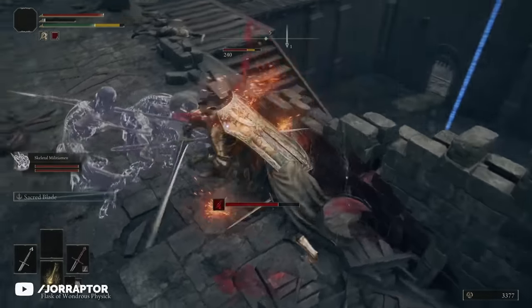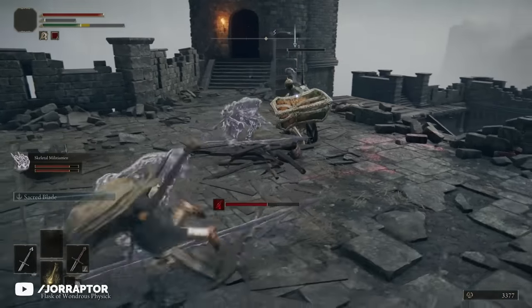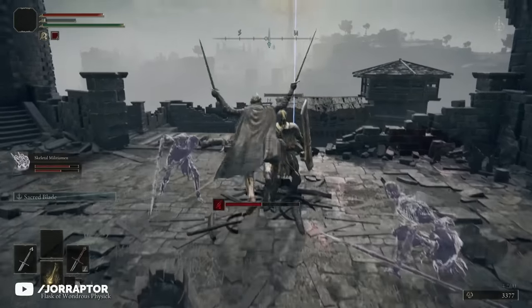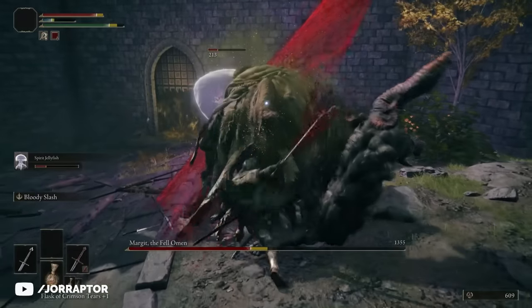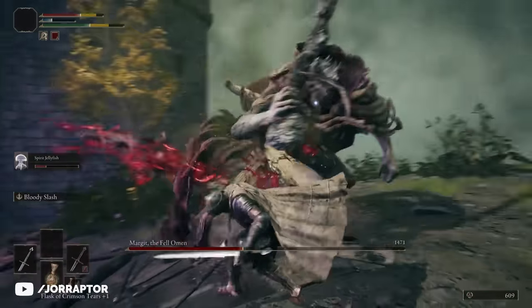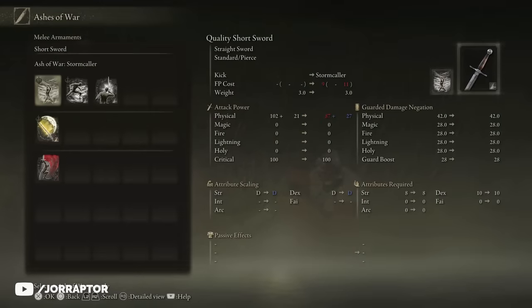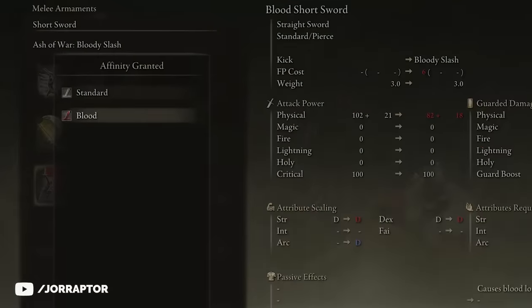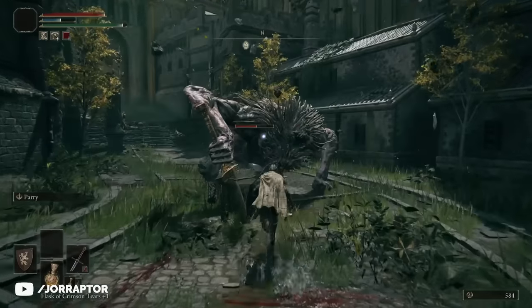The knight is a bit stronger than the rest of the enemies here. Use your summons to distract him while you hit him in the back, and once you kill him he drops the bloody slash Ash of War. This one can only be applied to swords and the weapon art you get is a pretty powerful slash, though it costs both FP and health to use.